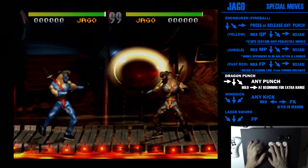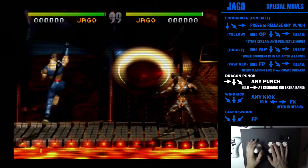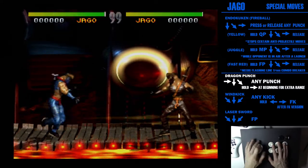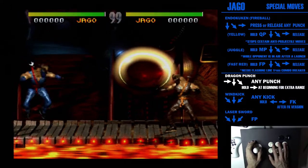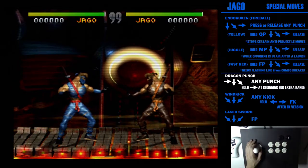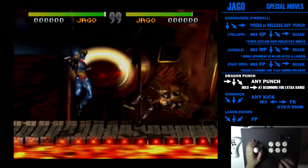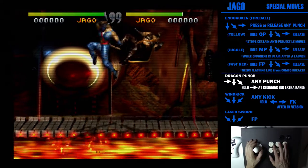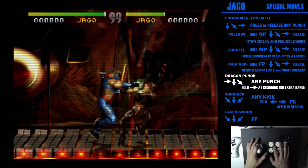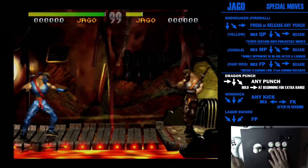Next up you've got dragon punch, done just like Street Fighter: forward, down, down-forward. Just like Street Fighter, the quick punch version is kind of shallow, medium goes higher, and fierce goes even higher. The damage isn't different, but you'll hear the normal ones make a really hard thud, and then when you do the other one it's kind of a smack.